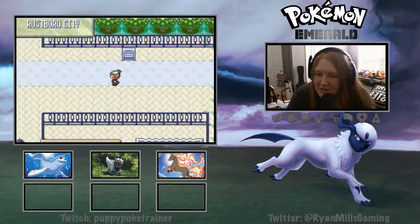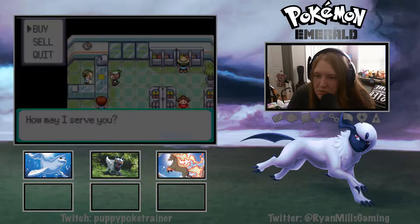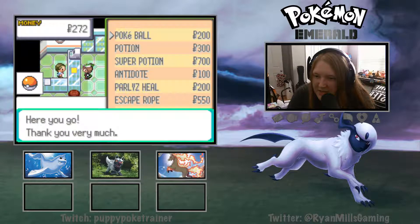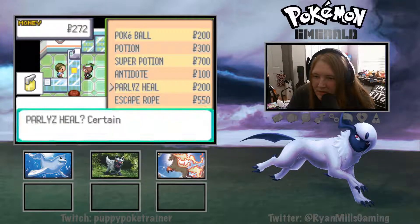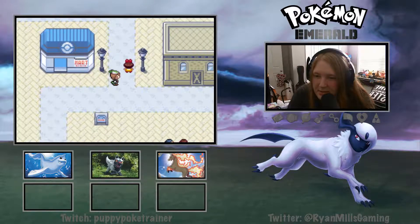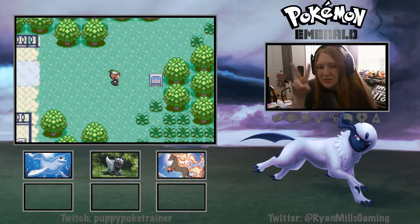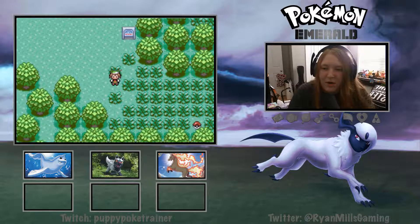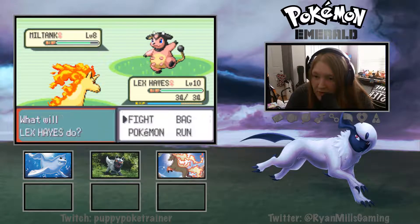We don't have Pokéballs - we need to go get some more. Let's get some Pokéballs. Let's buy 10 of those, and we can buy Super Potions now - that's helpful. Let's buy a Paralyze Heal. So let's go ahead and get this encounter. We technically have two possible encounters coming up - this one on this route and also the one in the cave.